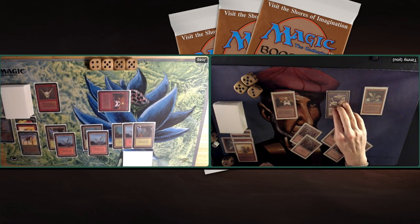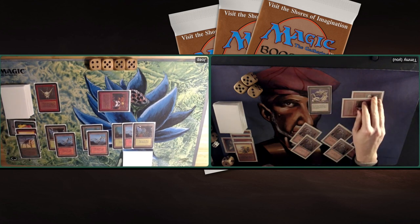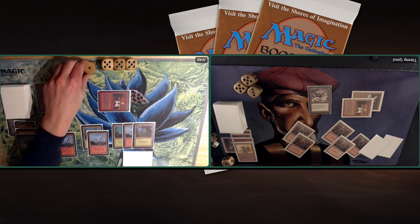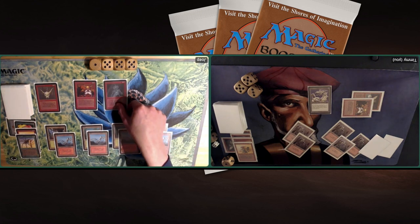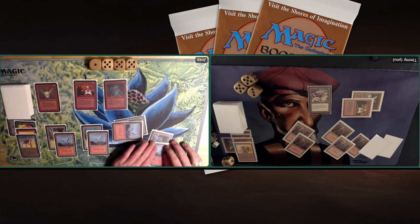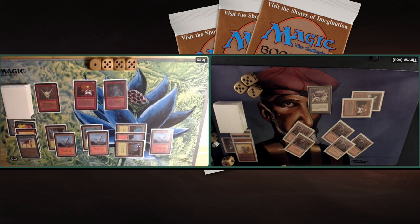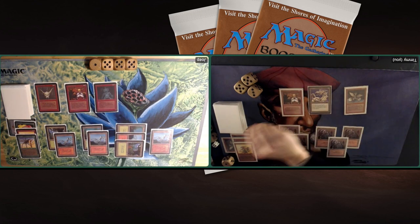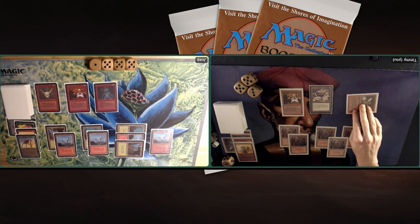I attack with the Warriors and the Whelp dealing three points of damage, keeping my Dragon Engine back to block the Dwarven Warriors. The Warriors get the Oriflame bonus and could deal two damage, so I want to keep my life total healthy so Joop can't Fireball me out of nowhere. Joop plays an Orcish Mechanics — a 2/2 for one red that regenerates. He can make it unblockable with the Warriors and get the Oriflame bonus dealing three damage, potentially dropping me to 10. But I have the Dragon Whelp to hit him back for five.